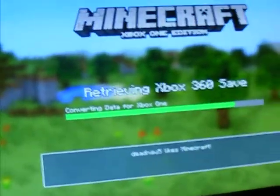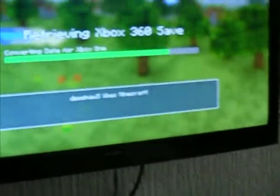There we go — converting data for Xbox One, converting, still converting. And then it says — it should say — 'Download conversion to the Xbox One format complete.' What you want to do is just hit Add.